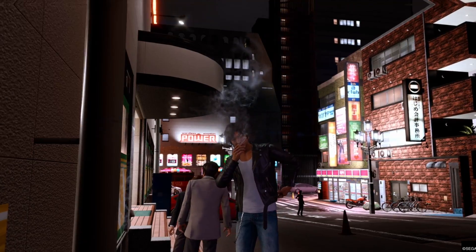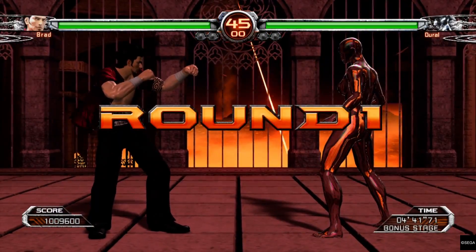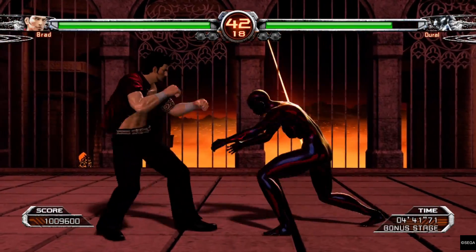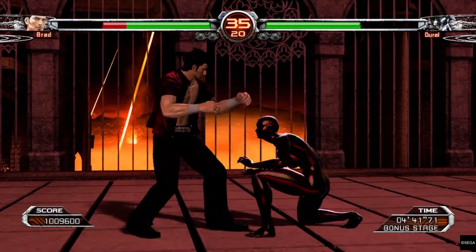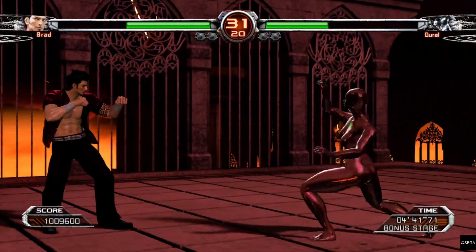That necessitates a reliable enough strategy, and I found one myself. It basically works through careful use of Brad's R1 combo — that's the punch and kick at the same time input if you have a rebind or such. The strategy is to back off or block from Dural's attack — as you can see I prefer to back off — and then punish them with as many hits with the combo as possible until they're on the floor. Then back up and repeat.